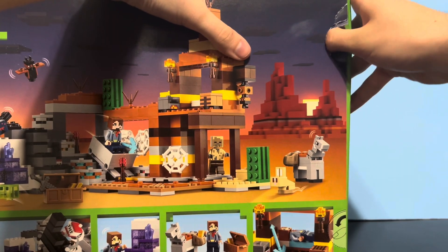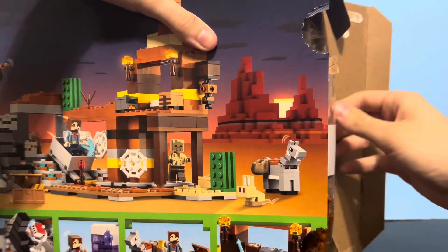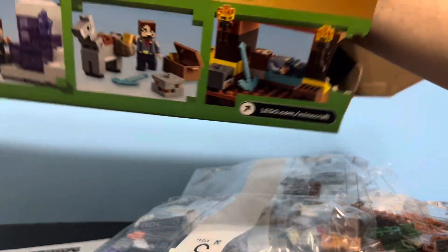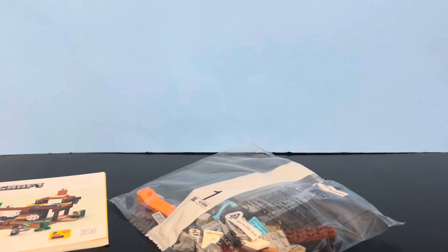So we have the thumbtabs here, which are annoying as usual. Let's take out these bags. So we have bag 4, bag 5, bag 1. We got the instructions here, bag 3, bag 2. And that's it. Let's put all the other bags to the side and rotate the camera down a little bit.